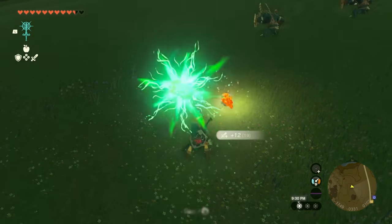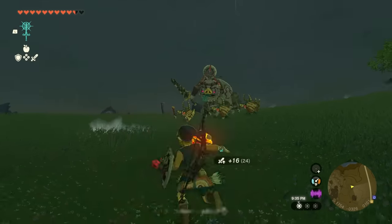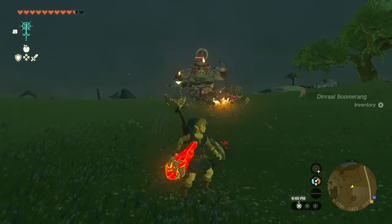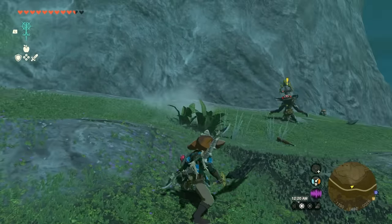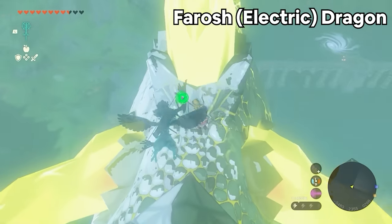The weapons from this dragon are really cool — the spikes and horns emit fire elemental damage, and you can equip them on anything from a long-range weapon, to a short-range weapon, to a lance, or even a boomerang. They look amazing and do great damage.